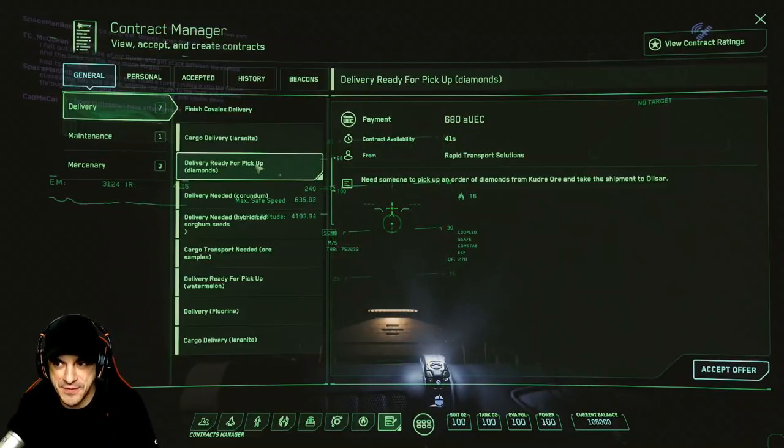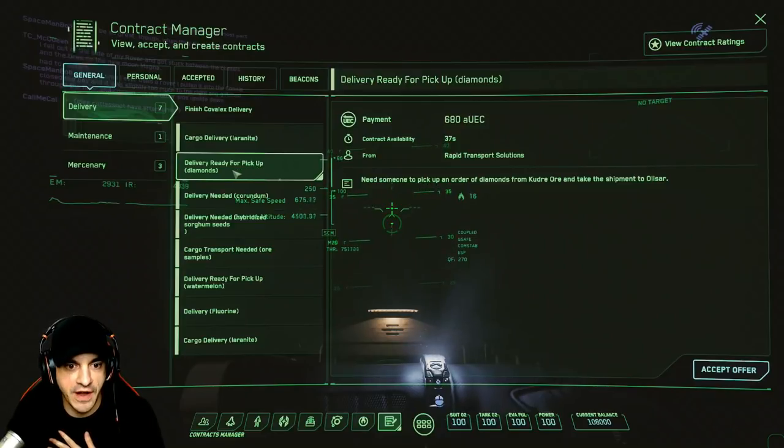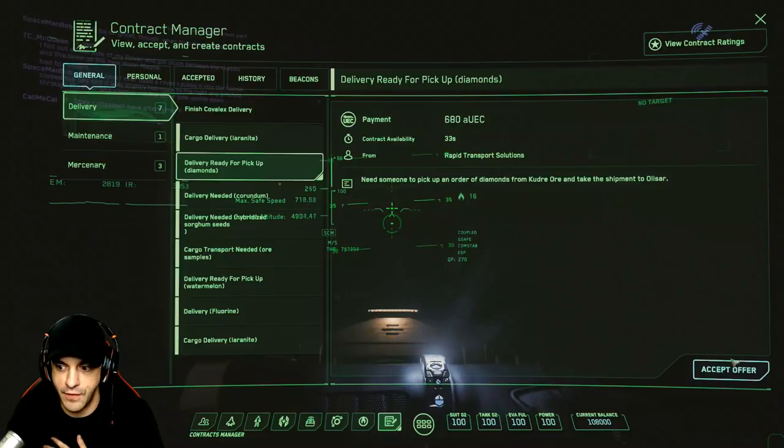Let's go, my name is Dan Geesig. Welcome to the next episode of Star Citizen 3.3.5. We're going to pick up some rare diamonds and see if we can get this one done. Delivery ready for rare pickup diamonds.